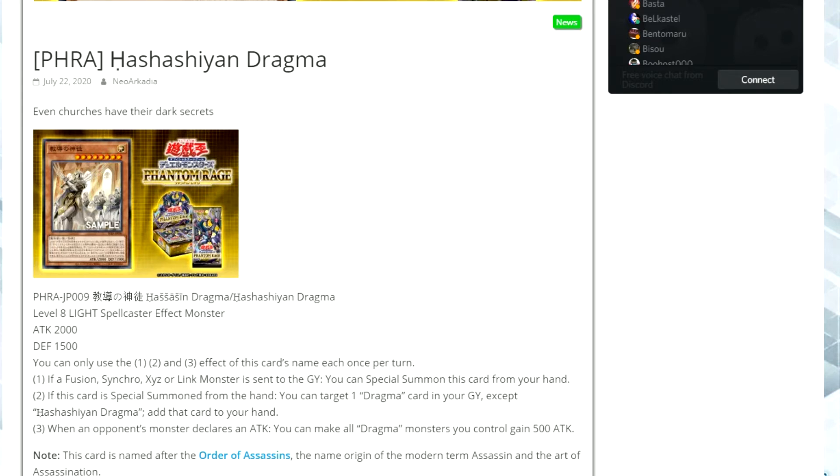The third part of the effect helps to boost your Dragma monsters up. The downside is that it only works when your opponent declares an attack, but the good thing is it doesn't say special summon monsters or it has to be a specific monster — there aren't any terms on those monsters. They just have to go in for the attack. So it would be worth running something like Battle Mania or Staunch Defender to ensure that your opponent's monsters actually attack.